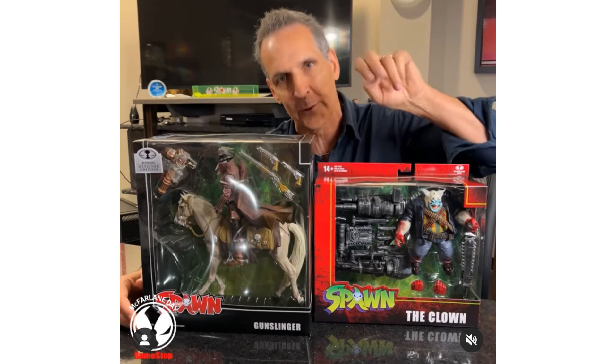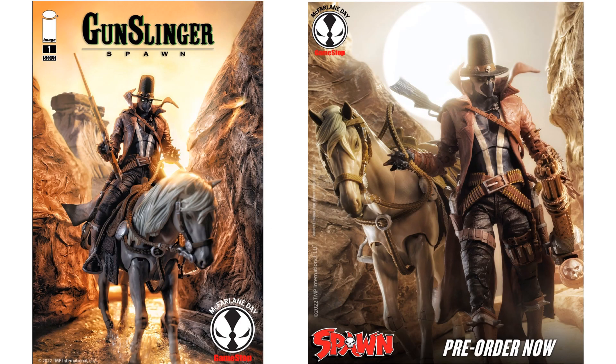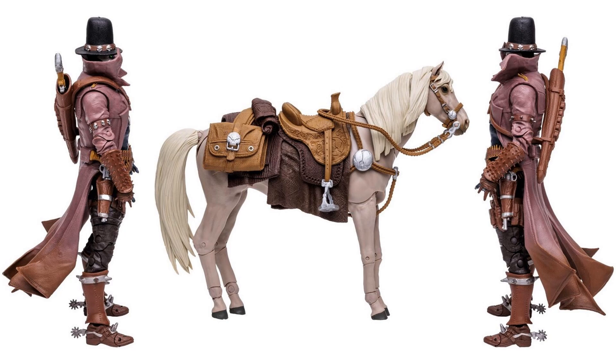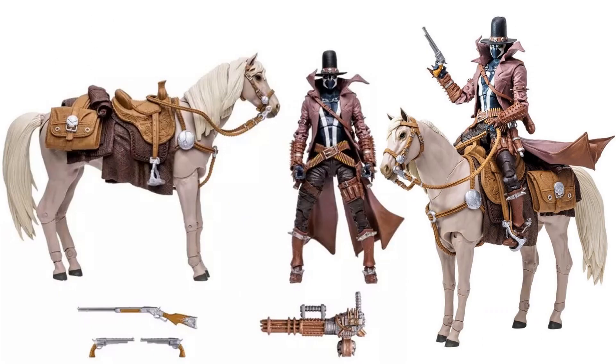Here's Todd showing off his next two for McFarlane Day 2022 — the blood version of the Clown Deluxe and the designer edition Gunslinger Spawn on his horse. There are those two — nice images of the Gunslinger Spawn on his horse, front and back, side of Spawn and the horse. All the accessories they come with — all the guns — and a nice saddle on that horse. In package you can see 'McFarlane Designer Edition' with the side and back of the package.